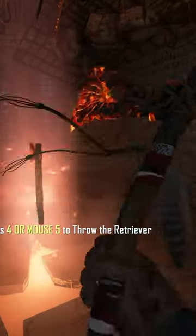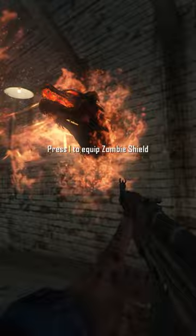Here's how to acquire the Hell's Retriever and upgrade it into the Hell's Redeemer in Mob of the Dead. In order to get the Hell's Retriever, you'll have to kill zombies next to each of the three Cerberus heads around the map.